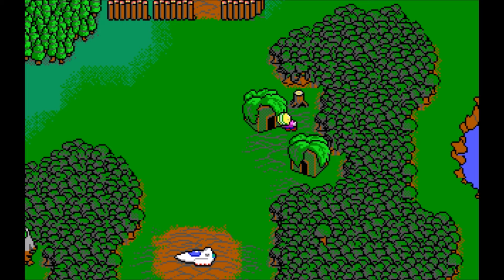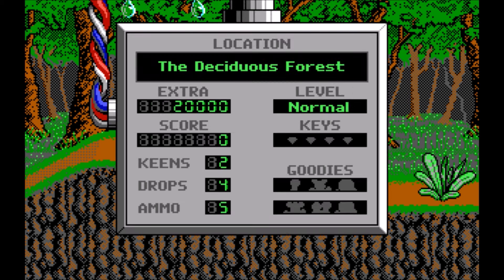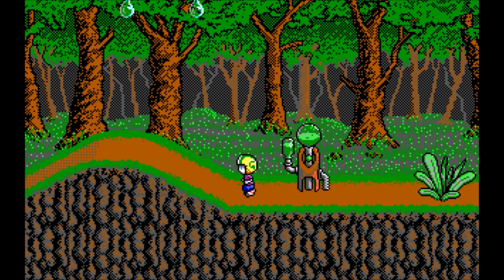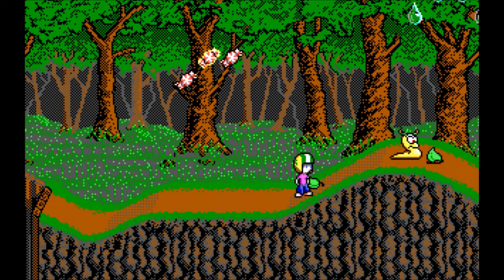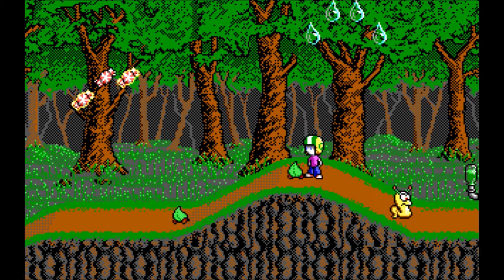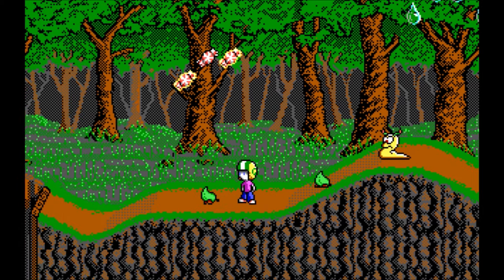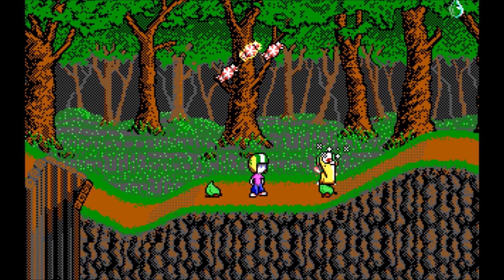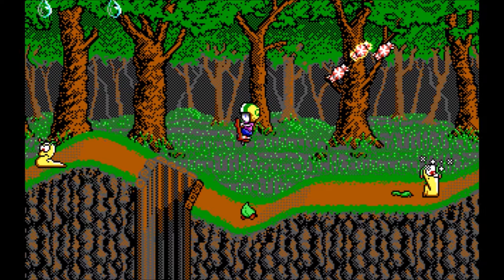Keen sways through — what's this place called? The Deciduous Forest, all right. The poison slugs are here, cool. And those leaves are crawling — they don't seem to hurt me, but they do block me. And I can squish them.